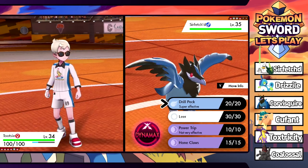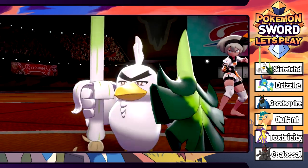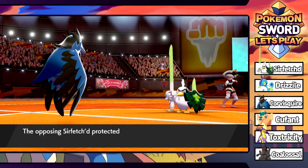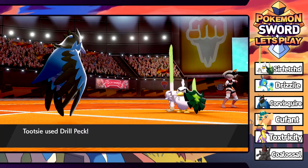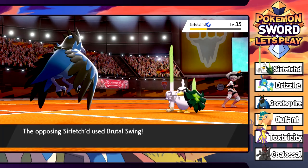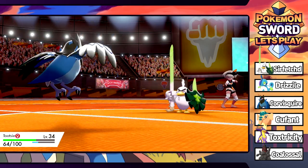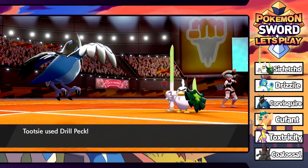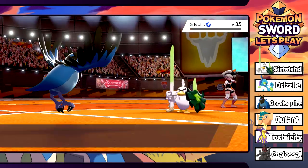Not going to Dynamax just yet - saving it for next turn. It uses Detect - can't believe it! Fun fact: if you use an attack after Dynamaxing and the opponent uses Detect or Protect, you still deal a small amount of damage - it breaks through just a little. Now it hits us with Brutal Swing, which hurts, but we finish it off with Drill Peck.